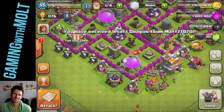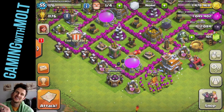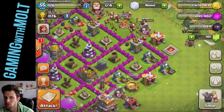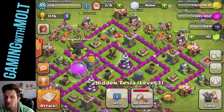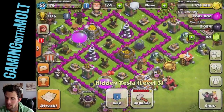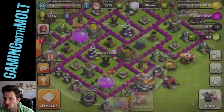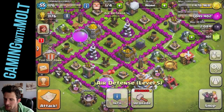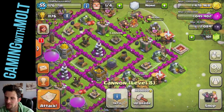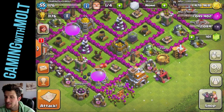Welcome back, it's me Molt! We are on our Town Hall 7 base and moving up — all our defenses are maxed. Teslas are all level three, air defenses all level five, mortars all level five, archers are all max, cannons are all max. Everything is maxed out!